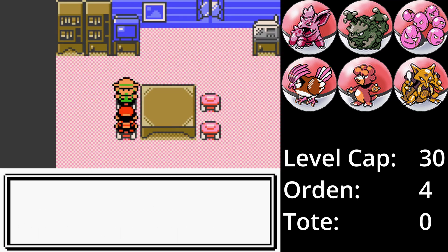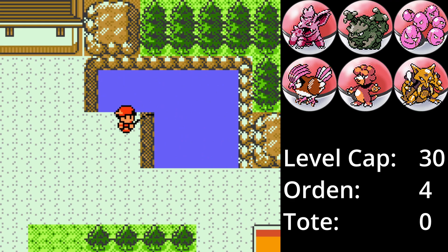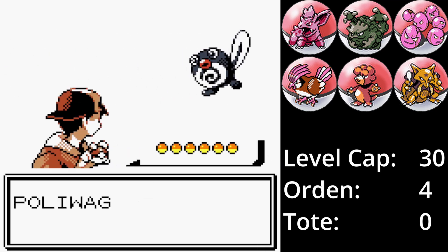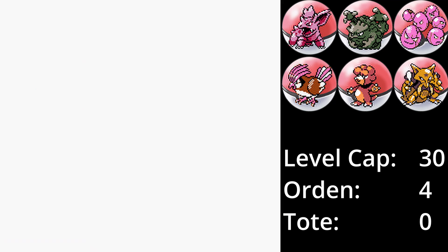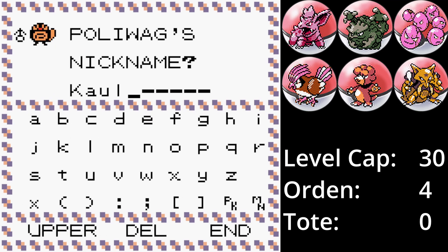Nachdem wir in Oliviana City angekommen sind, holen wir uns die Super-Angel. Mit dieser geht es direkt zurück nach Teg City, wo wir ein Quapsel fangen. Krabby ist auch eines der Pokémon, die ich irgendwie immer ignoriert habe. Seine Werte sind solide, genauso wie die Coverage. Allerdings lernt es in dieser Generation keine guten Kampfattacken. Qualle ersetzt Fuchs, da ich ein Wasser-Pokémon besser gebrauchen kann und Fuchs sich im Kampf nicht gut einwechseln lässt.